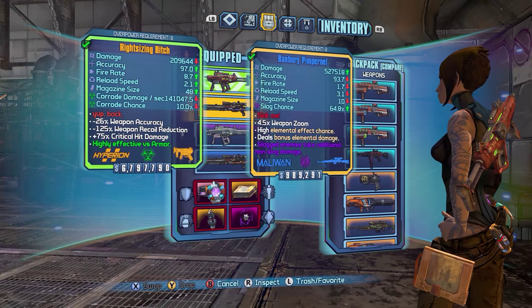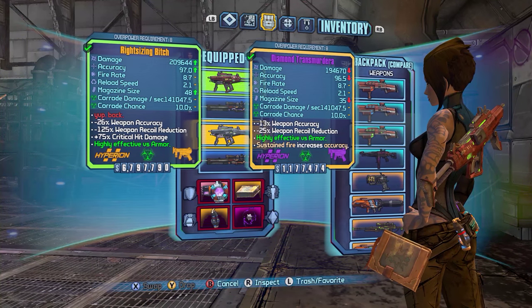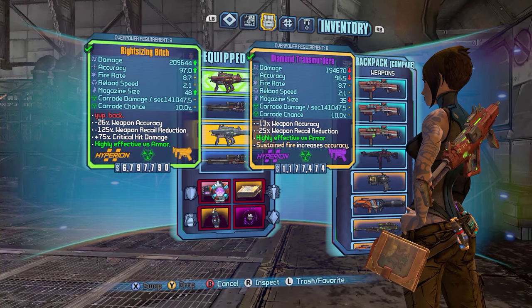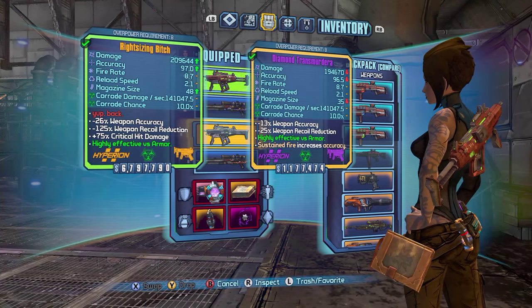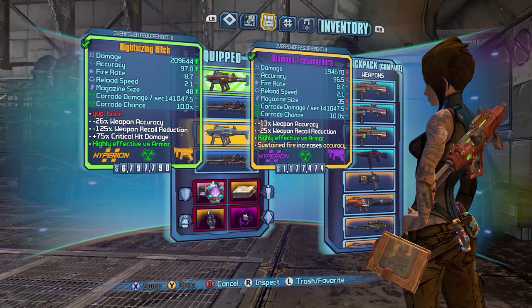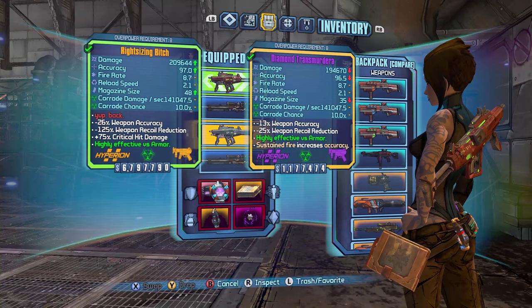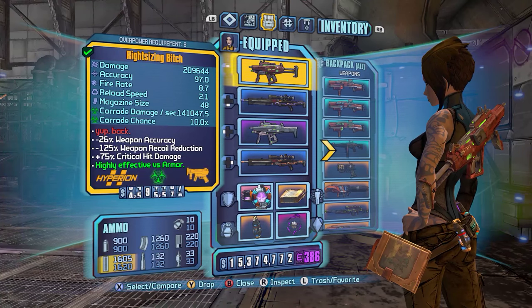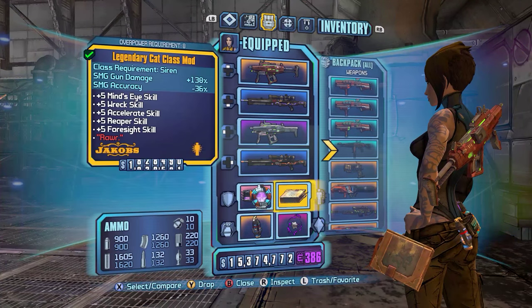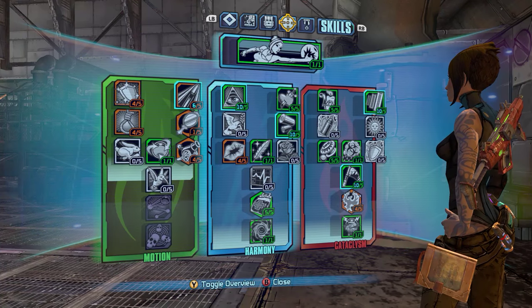This particular weapon, when compared to its purple counterpart, is a straight upgrade — there are no downgrades. Damage and magazine size are significantly increased, accuracy is negligibly increased, and everything else remains constant, except that the Bitch also carries a special critical hit damage modifier that the Transmurdera — which is a pretty damn cool name — does not. So we're going to use the Bitch here in the Washburn Refinery in combination with this legendary Catcom and this build here, and we'll see how it does.